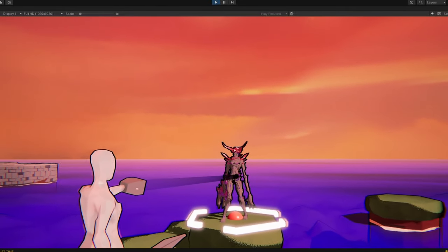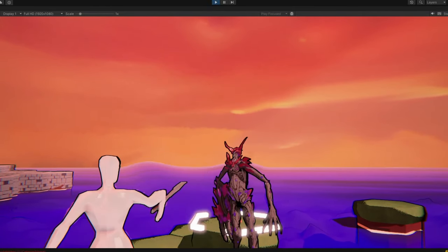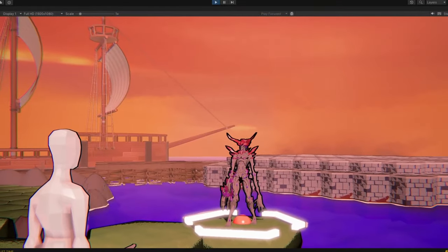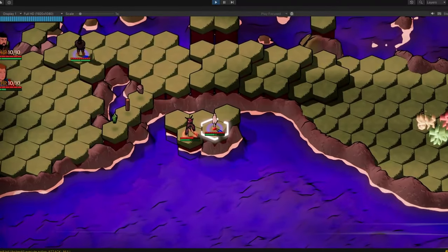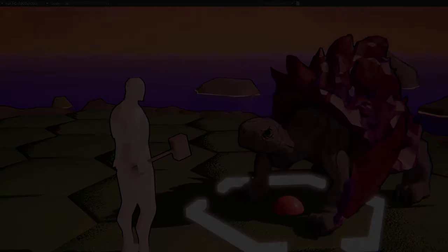I have other classes prototyped, like one that uses a hookshot, letting players pull enemies towards them or dash towards the enemy or other objects to cross gaps. A well-timed button press also deals more damage — you get the gist. I want to leave some surprises for later, so these are all the classes I'm showing in this video.